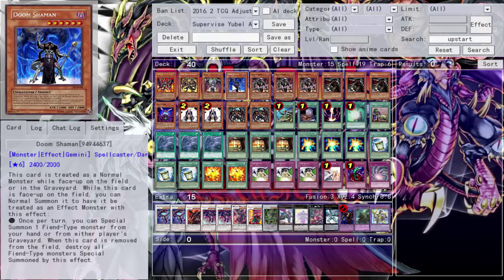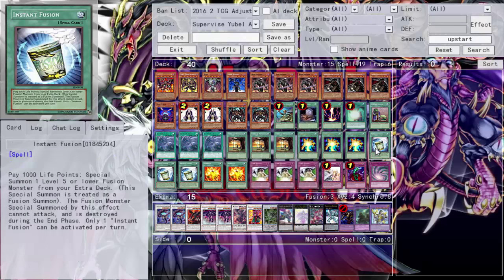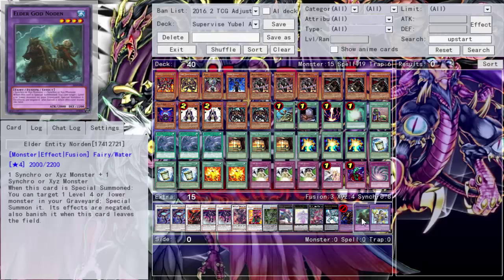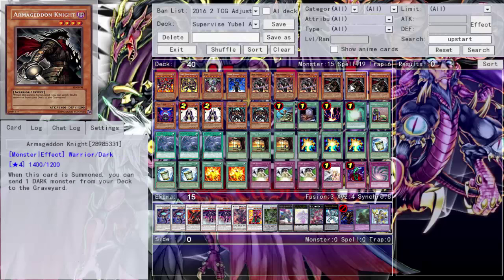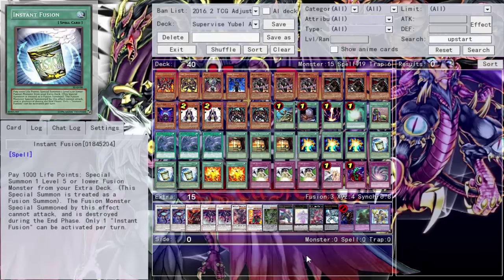We've got triple Swing of Memories for Doom Shaman and triple Silent Doom for Doom Shaman. Despite Norton getting hit down to one, we're still running triple Insta-Fusion because of him being an enabler. We've got our one Norton — just make sure you get it, because Norton can summon back your level four monsters, your Dark Gruffer or your Armageddon Knight.